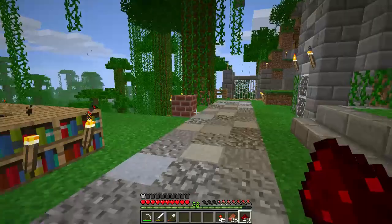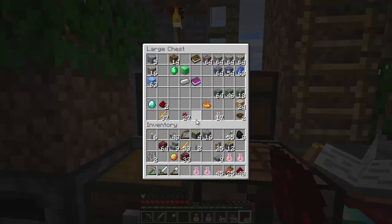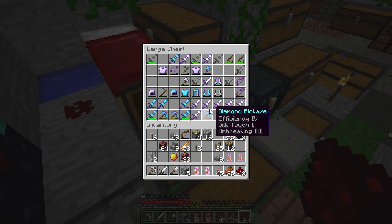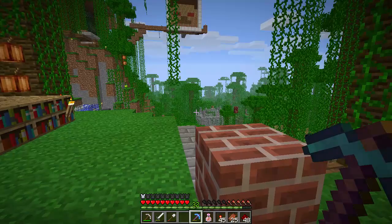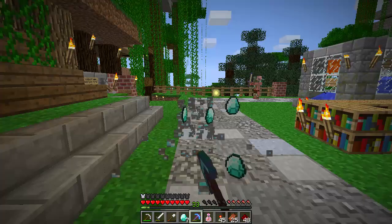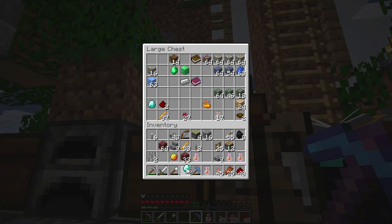I've got 32 levels so I'm going to enchant something. I know I can just use books and get what I want, but if I'm going to make a new pick I may as well start from scratch — there's always a chance. I got fortune! And man — did you see Zezuma's viewpoint of the wither fight? He said he has a full stack of blocks of diamonds — that's like seven billion diamonds. I've only got these five.